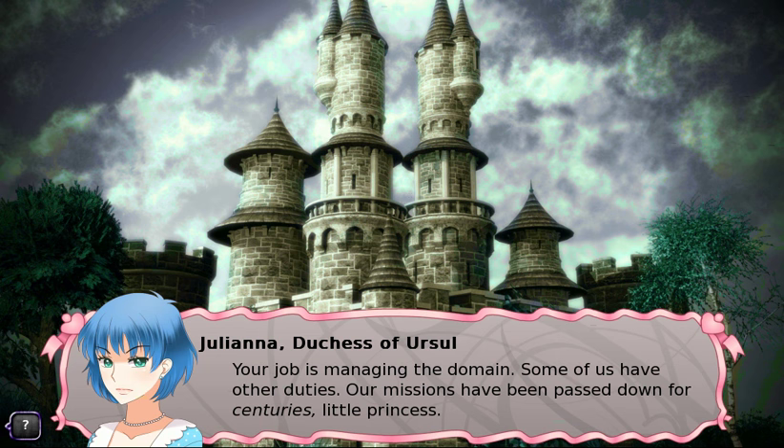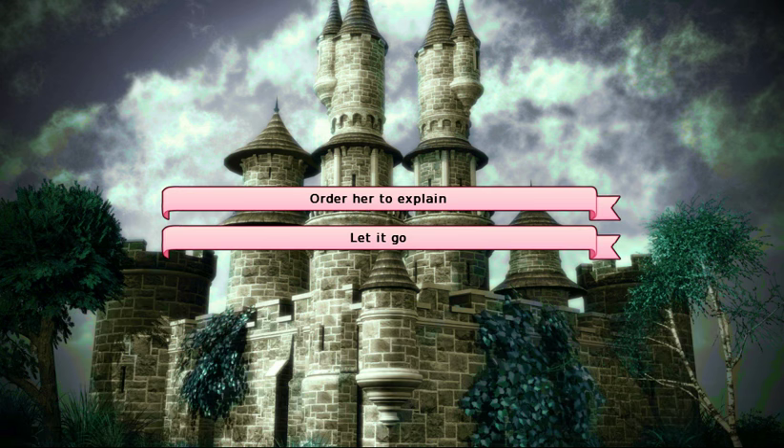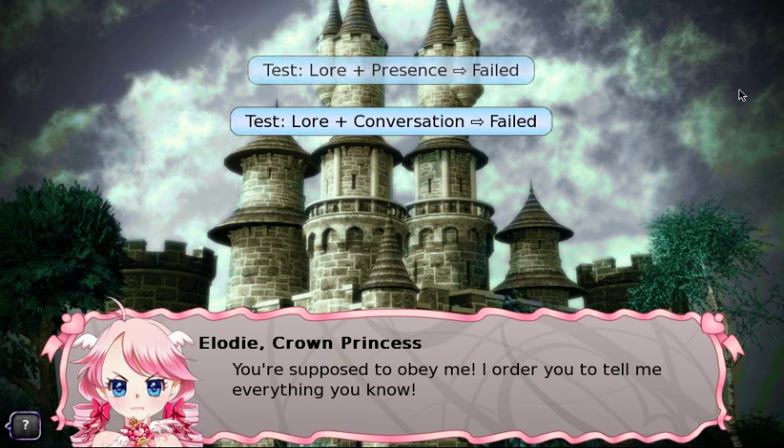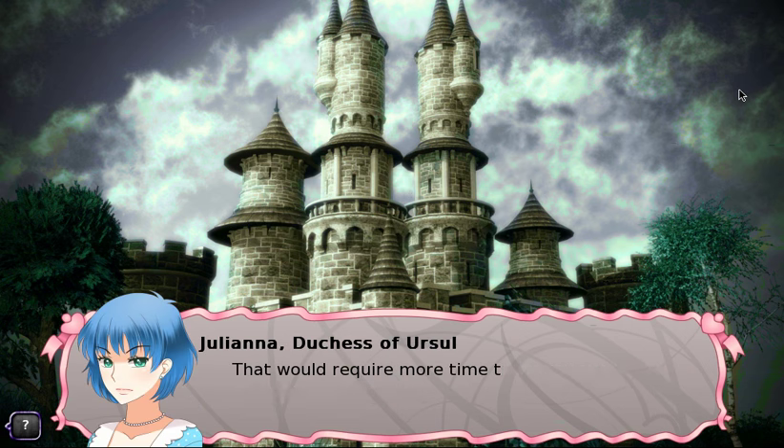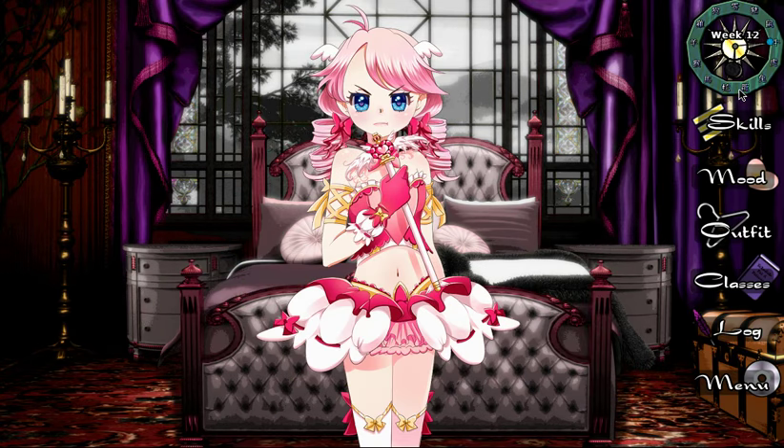Juliana says she already knew about Selene being a Lumen. We demand she tell us everything she knows, but she says that would require more time than available and that if we survive we will learn. I don't actually like Juliana very much — I don't like how much information she withholds from Elodie, because a lot of it is actually pretty important. But others feel differently and that's fine.